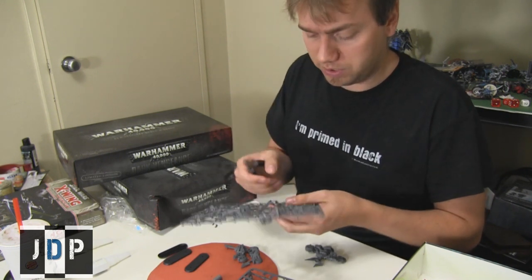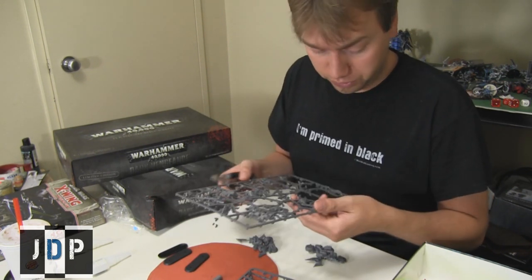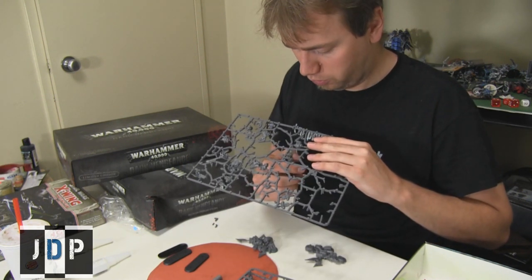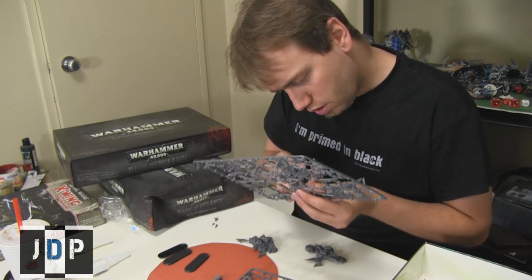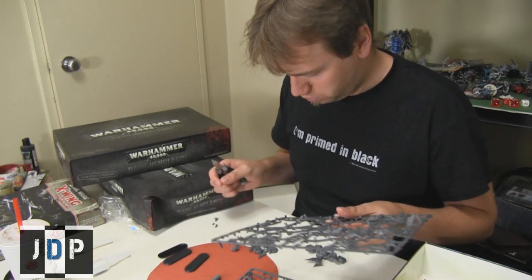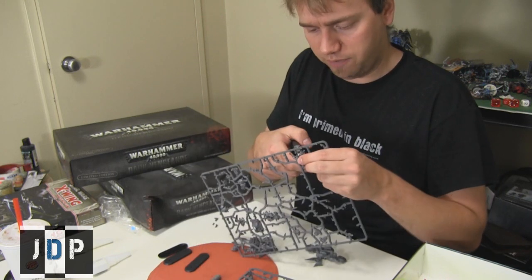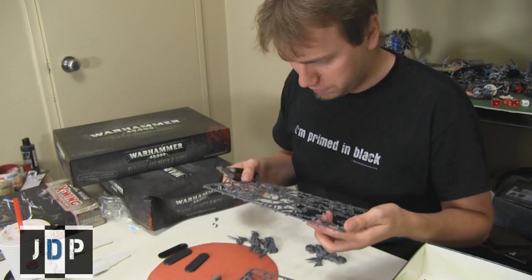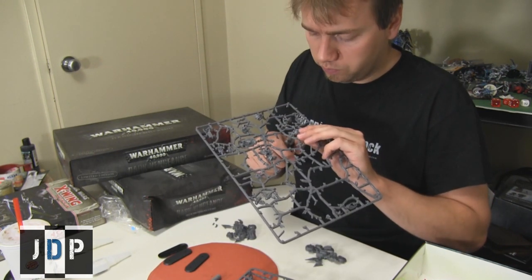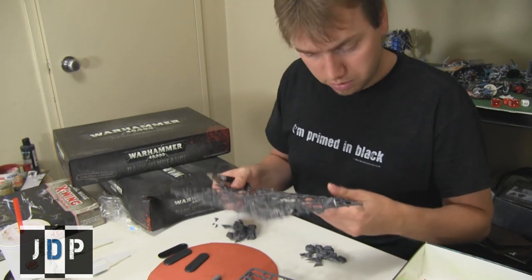Especially if you're White Scars — Owen loves White Scars. If you take Khan, you give them Scout, which is pretty nasty. You can Scout your bikes halfway across the table, and then during your first turn finish the distance and destroy your opponent. You can pretty much wipe out a good chunk of their army, especially with Grav Guns against monstrous creatures. Grav Guns are very gimmicky, but bikes fix the problem with Salvo weapons since they're Relentless and can ignore the movement penalty.